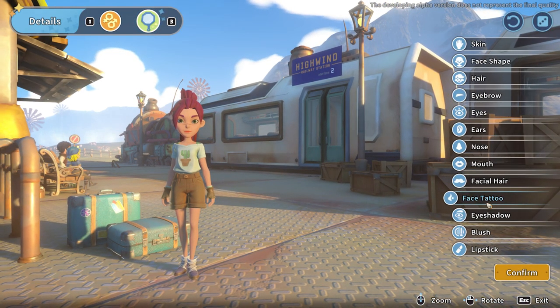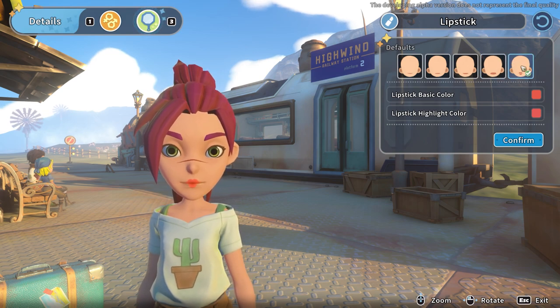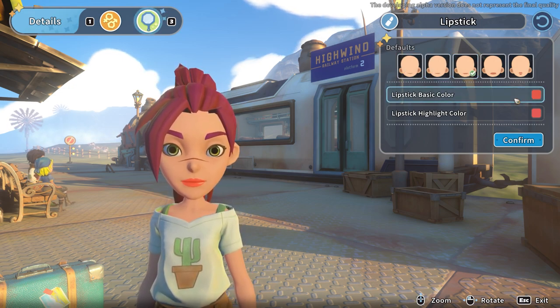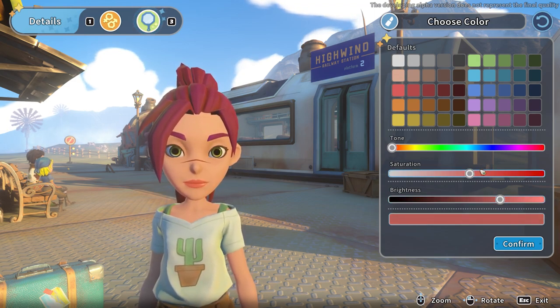There's also blush with a variety of options and two different colors, but I'm going to stick with no blush. Around the time of Dragon Age Inquisition I kind of gave up on blush on characters — I think because the blush in that character creator was just so intense. For lipstick, by default it's set to a particular style, but I prefer a more neutral lip, so I'll bring both colors down.